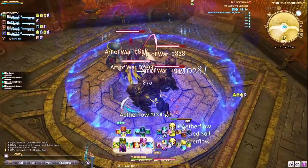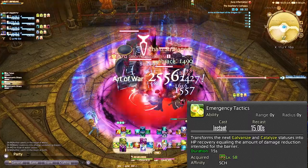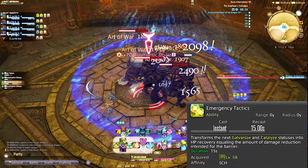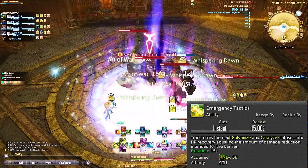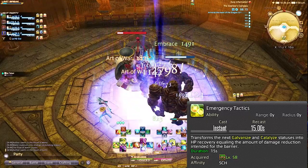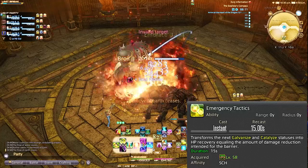Emergency Tactics — I never use this ever, only in emergencies. Your Aetherflow abilities are just so good, and the regen from Whispering Dawn and damage mitigation — it's just not something I prioritize. But it is there if you need it. It essentially just takes away the shield of Adlo and Succor and turns it into more healing, for when things are getting really bad.